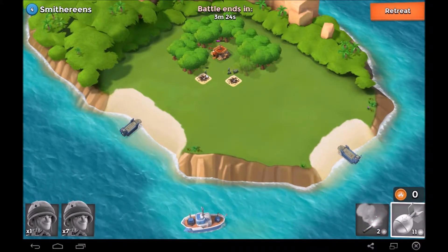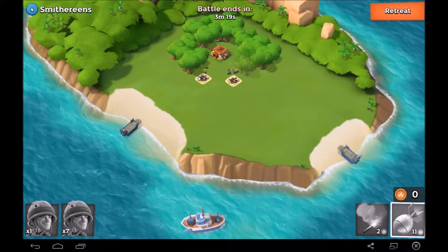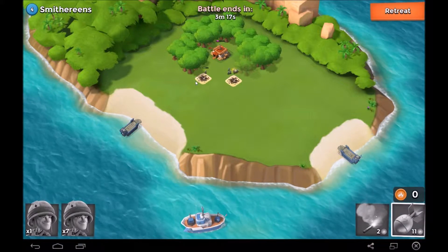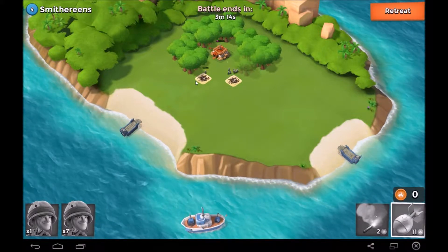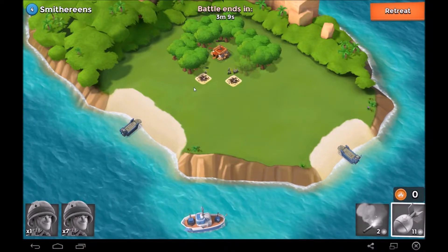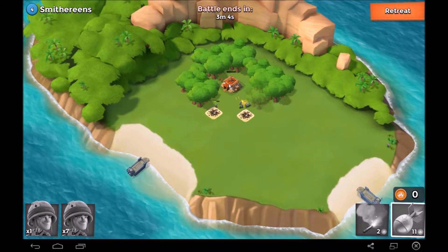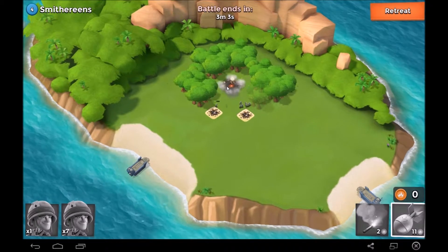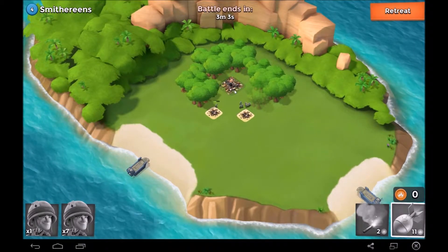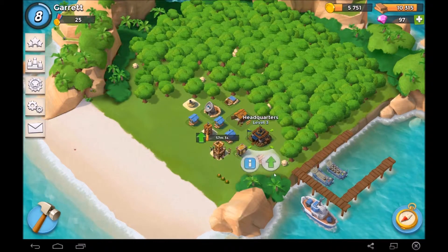We may just make a push right now and go straight to headquarters eight. That's gonna be a huge push from three to eight, but in Boom Beach you can do that and get away with it. I do need better troops though, that's the only thing. We'll just keep attacking and doing what we're doing.